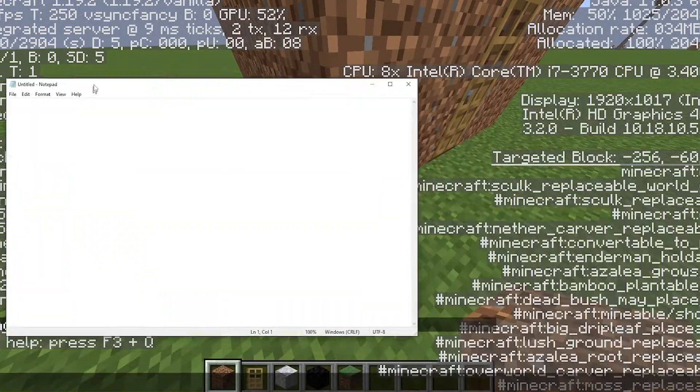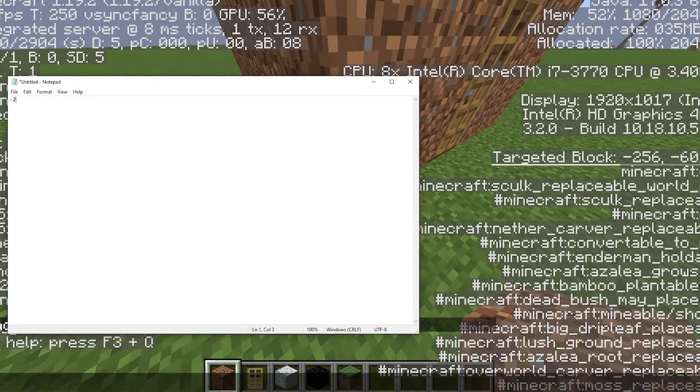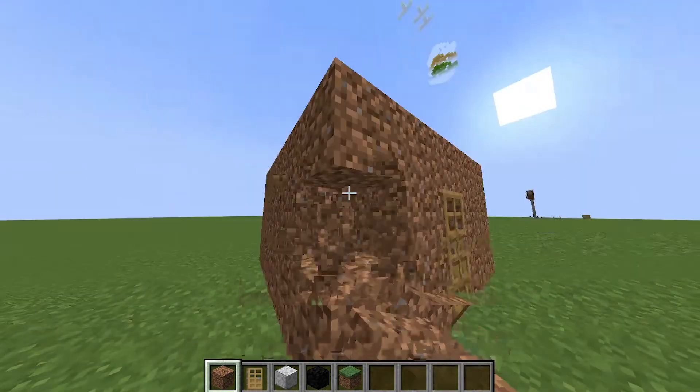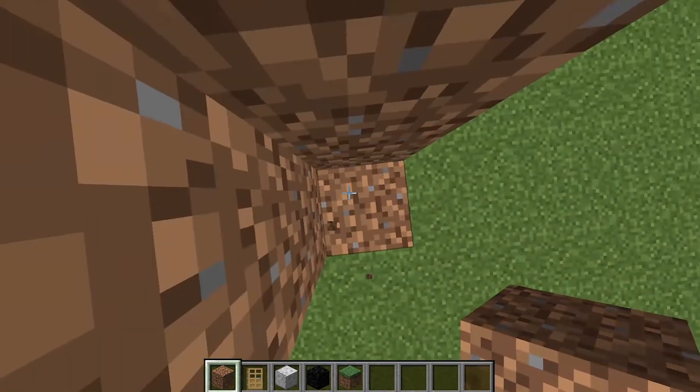You can look at this block and then write down the coordinate that's under 'targeted block.' If you're on Bedrock, you're going to have to remove the two blocks above it and just stand on it.